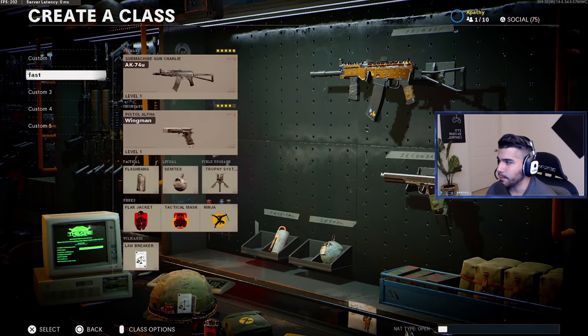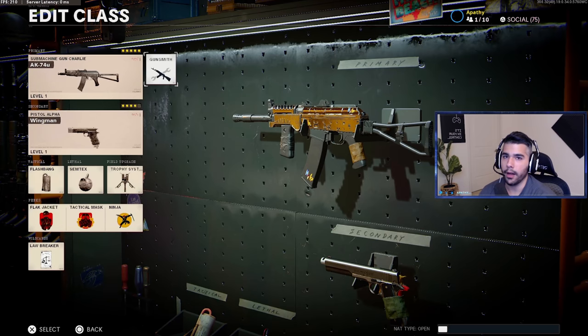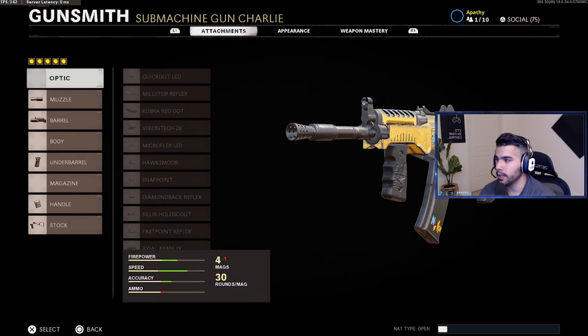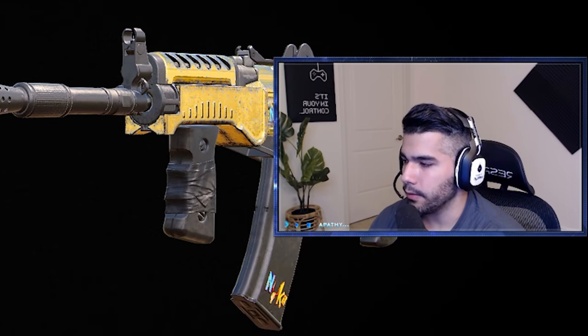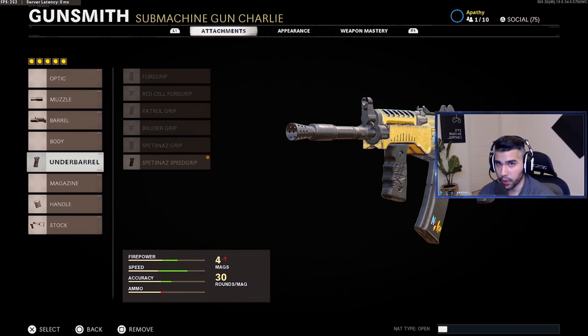My second class is the same setup but I nickname it 'Fast' — the only difference is I'm running the Speed Grip. There are certain breakoffs or certain times when I want to hit a breakoff really fast or take certain routes on certain maps faster, and that's when Speed Grip comes into play. I've gone back and forth but settled on Spetsnaz Grip as my main, using Speed Grip only for rush routes or breakoffs where I need to get somewhere fast.